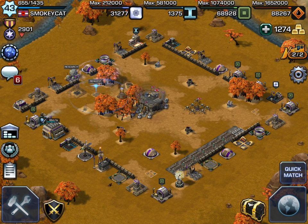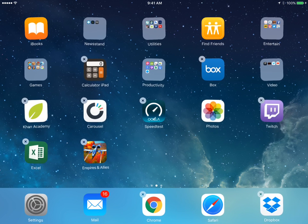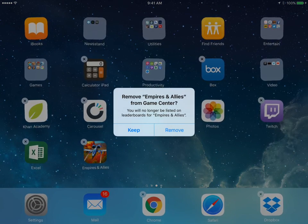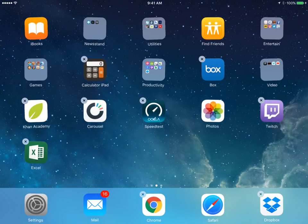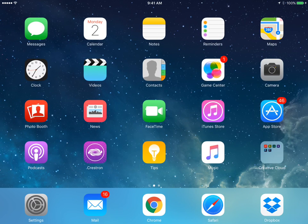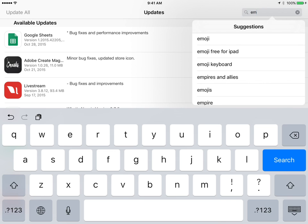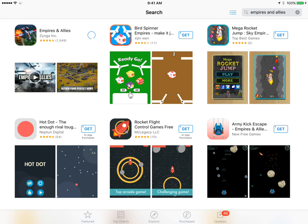Now what I'm going to do is go to my desktop, hold down on my Empires and Allies icon, and delete it. I'll say keep on that version, hit my home button again, go to my App Store, search for Empires and Allies, and download it again.